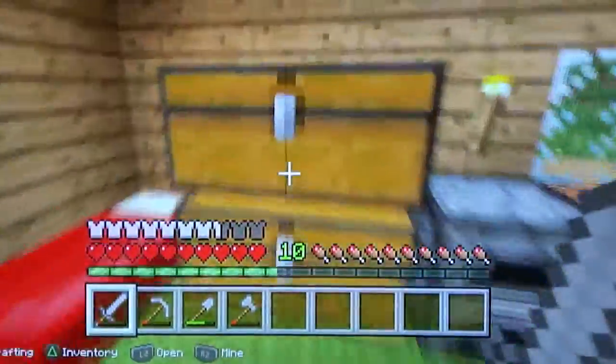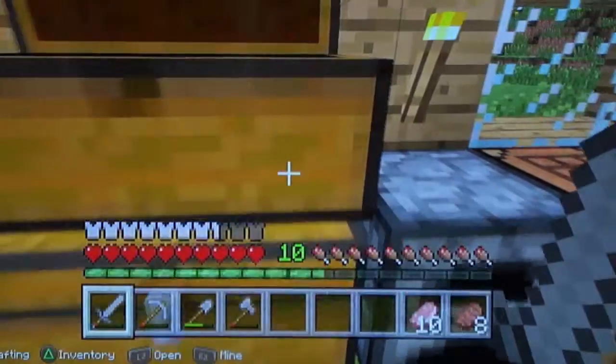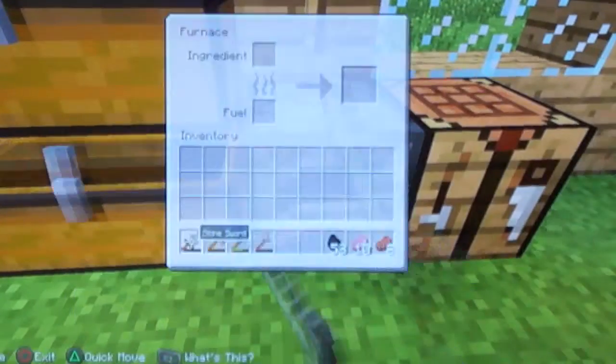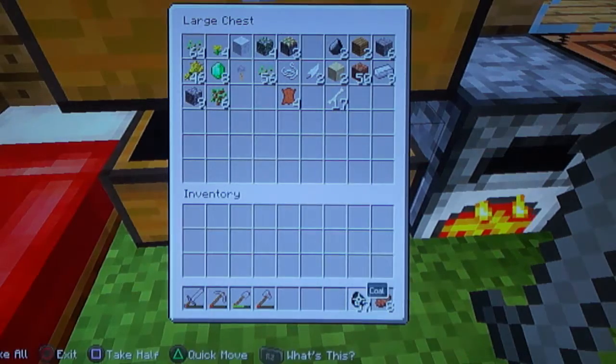Let's grab some food. And let's actually get some smelting going. Why am I not using the normal controls that I should be using?